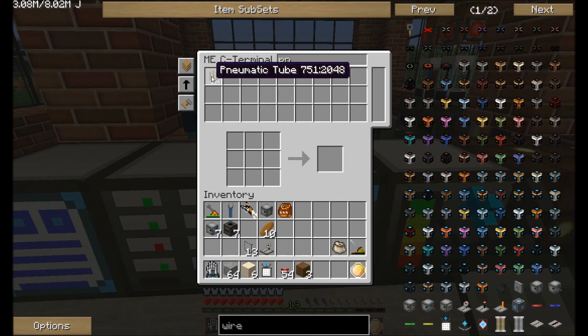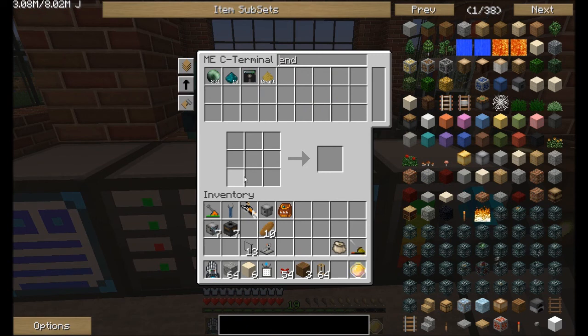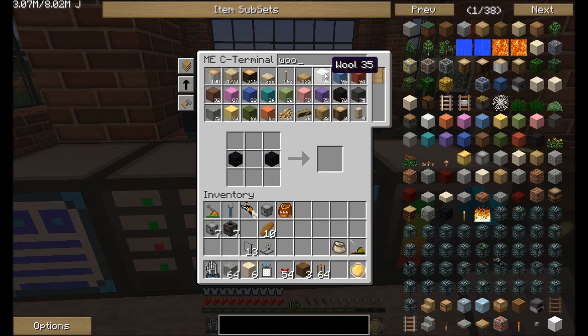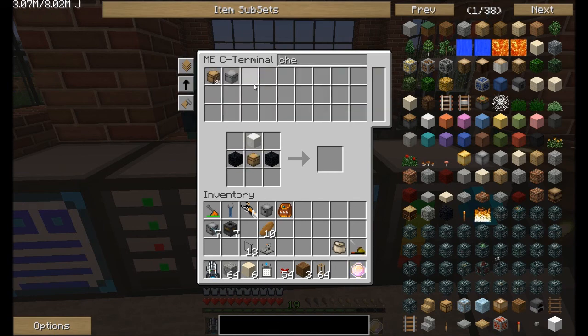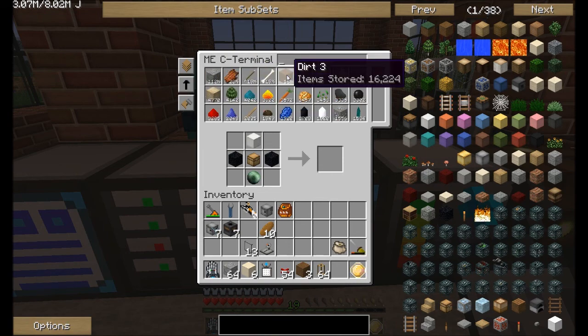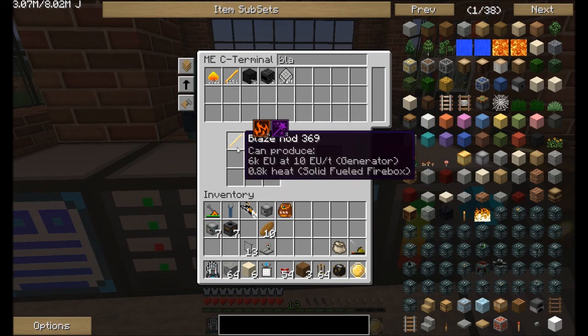We need pneumatic tubing. Let's grab all of that. We need an ender chest - let's see if I can figure out what it is. We need obsidian, there. Wool - got a white wool there. And we need a chest in the middle. Ender pearl there. I found this one in a chest where wisps hang out, I don't know what it does but I figure I can grab it. And blaze rods. Yay, one ender chest coming up!